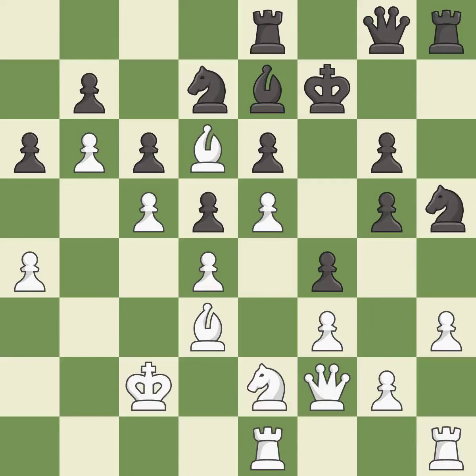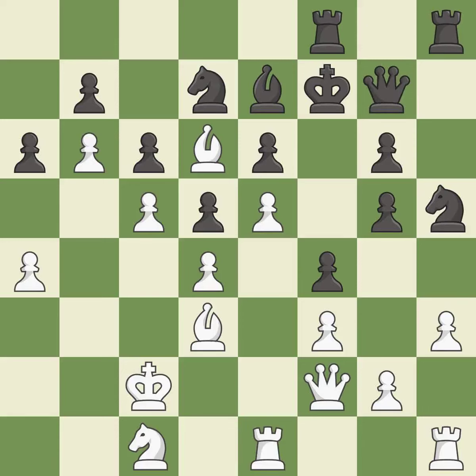It is a miss. This misses a much better move — it is a mistake. This permits the opponent to take an outpost with a knight — it is a miss. This connects the rooks, which helps them coordinate together in the future — it is good. That's what I would have recommended; it is best. The knight now occupies an outpost, a secure square in the opponent's territory. This threatens to win material — it is excellent.